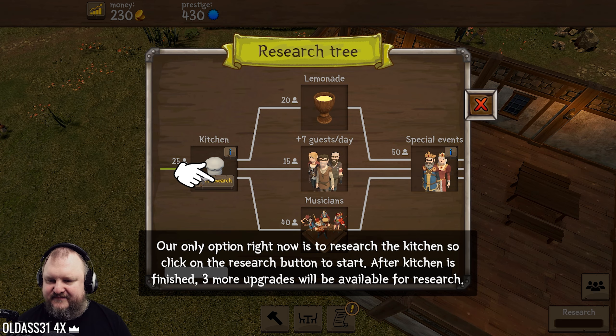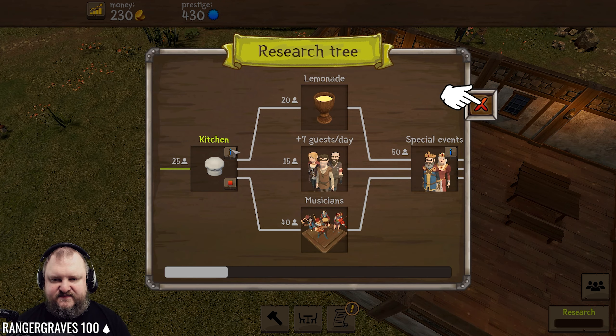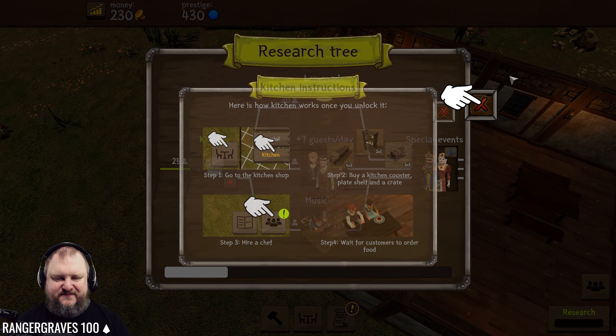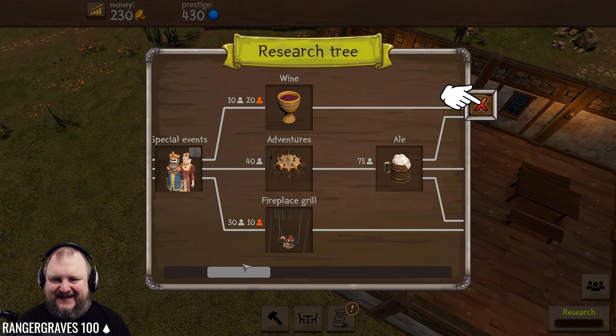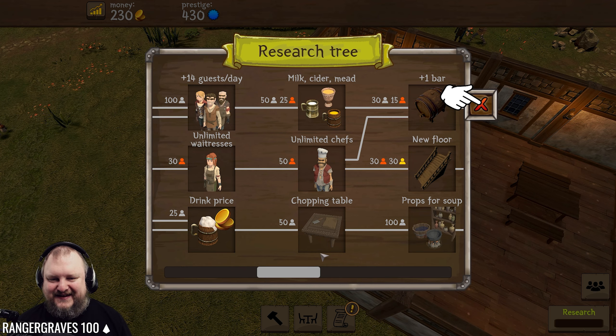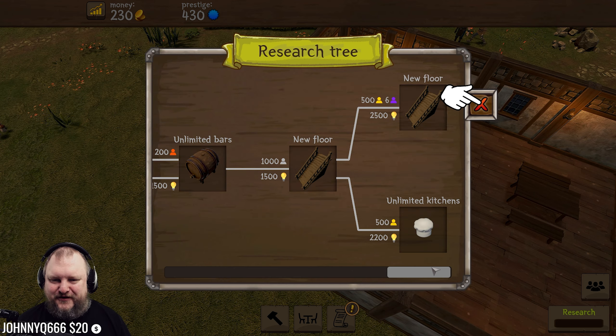Let's research the kitchen. Here's how the kitchen works: start kitchen research, go to the kitchen shop, build a kitchen counter, plate, shelf, and a crate, hire a chef, wait for customers to order food. Also, musicians - you can have a band! We can serve wine and ale, have unlimited waitresses, there's a chopping table, barrel storage, big hotel furniture. Number of guests per day is 29 right now. Buy decorations and upgrade to increase that number.